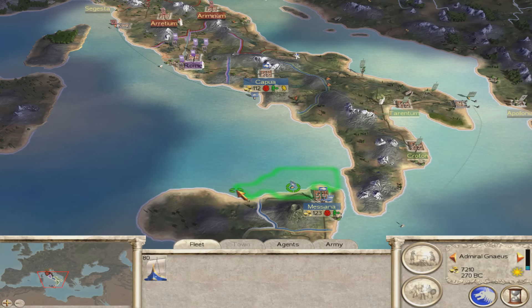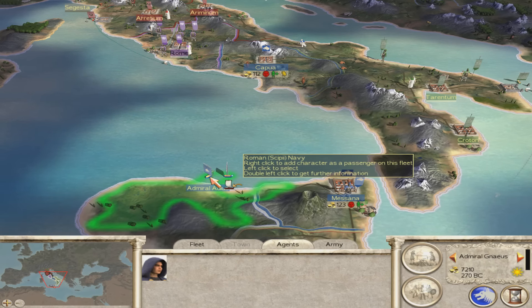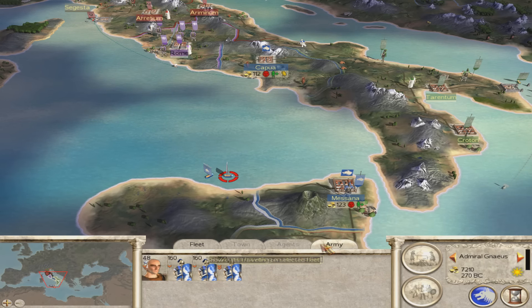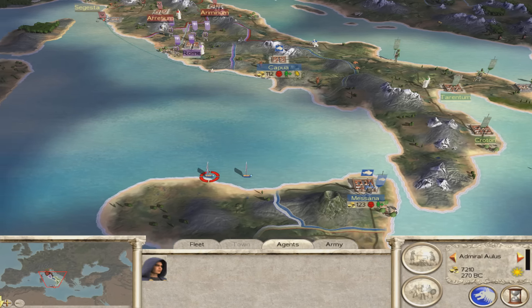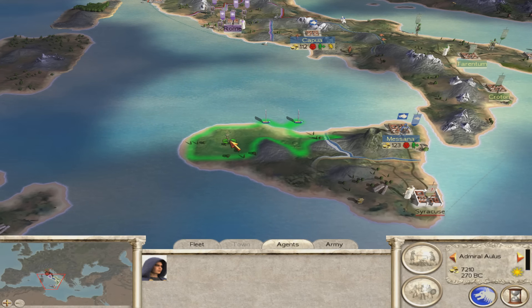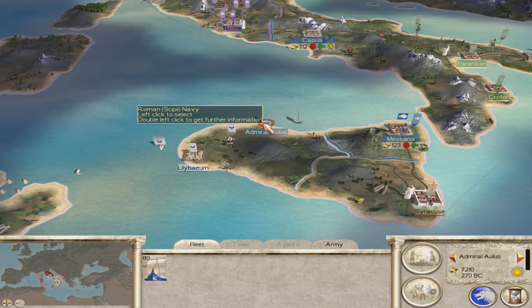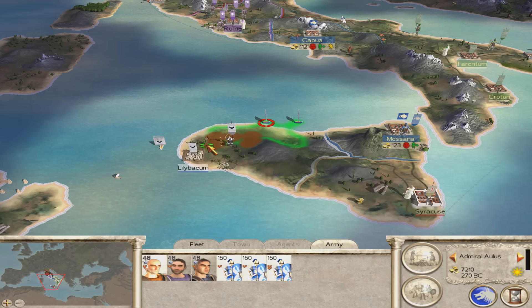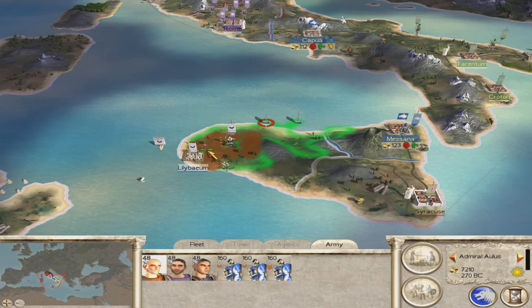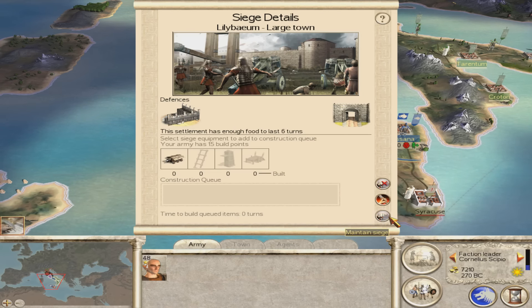We'll move this boat over towards that direction and then move this fella in front of that one, so we can get this agent into that boat. Also get this army and the general into that boat so we can move a little bit further. We want to move him forward. There should be a little city here called Lillibam and we'll get the spy to go in and try to get the gates open for us. We'll get the general and attack it from there — maintain siege.